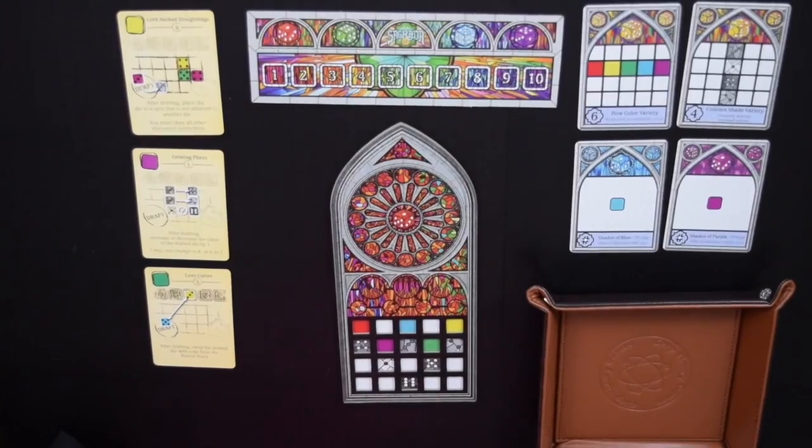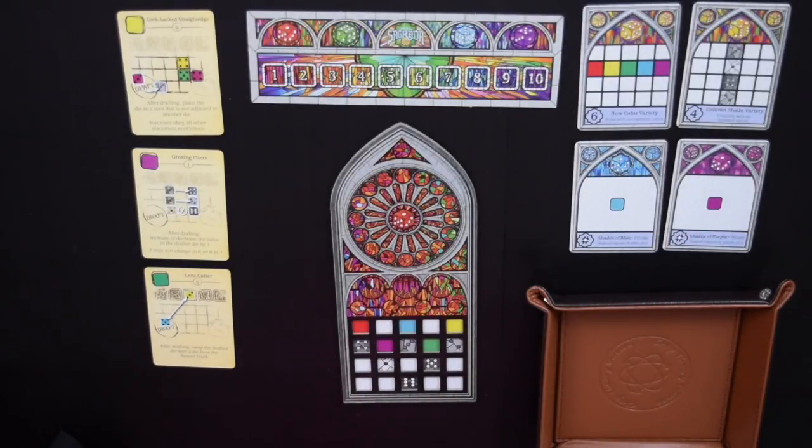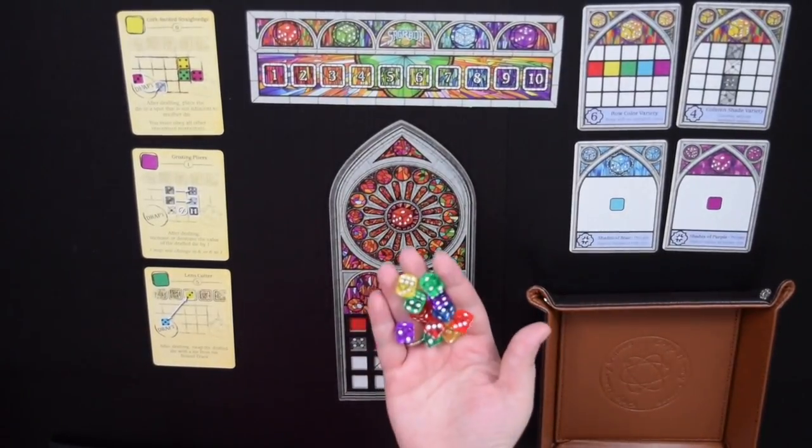Hey gamers, this is Liz Davidson with Beyond Solitaire and I'm here to bring you another episode of Solo Thrash — Amerithrash gaming for those of us who like to play alone. This week we're going to build the most beautiful stained glass windows we can with Sagrada, a dice drafting game with a solitaire variant. Sagrada is a game where you're one of the artists creating stained glass windows for the Sagrada Família cathedral in Barcelona.